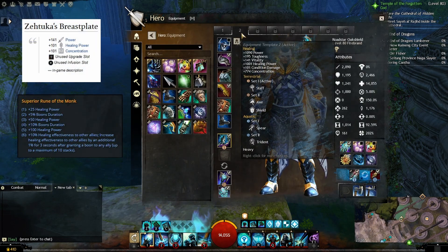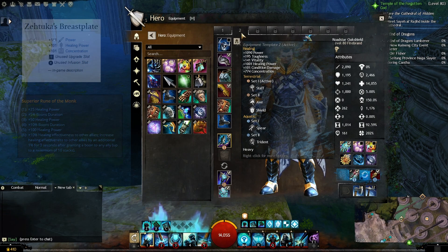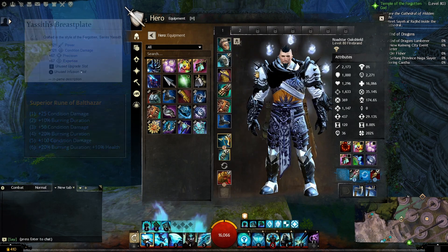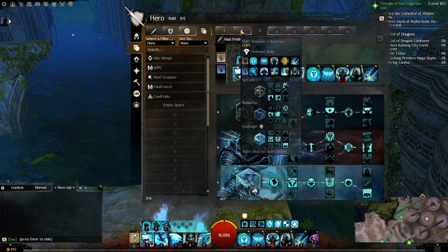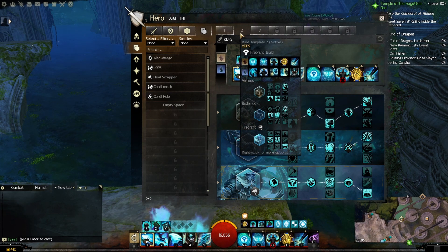For example, on my Guardian I have one equipment template with healing stats so I can play as a support character, and another template with condition damage stats which can be used for open world or group content. In the builds tab I have one for playing the support role and two for DPS, or DPS with some support.